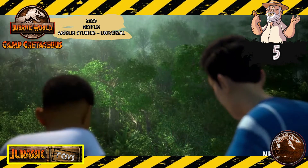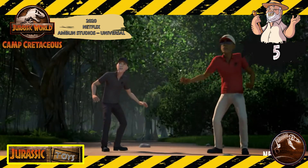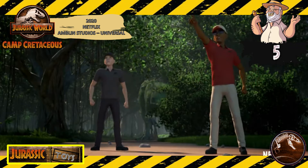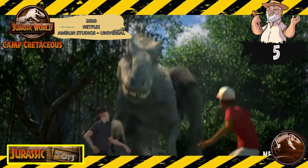Puesto número 5: el escape de la Indominus Rex. Aquí Jurassic World nos recuerda su odio ante los saurópodos, ya que vemos cómo uno es derribado por la Indominus Rex, y también cómo esta se despacha a dos personas frente a los niños.